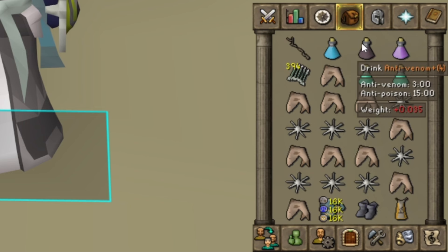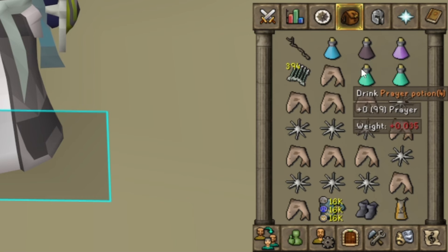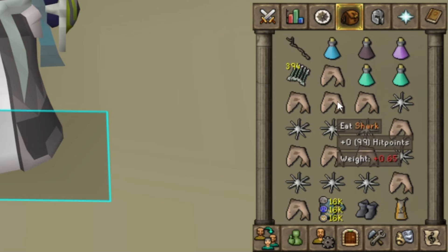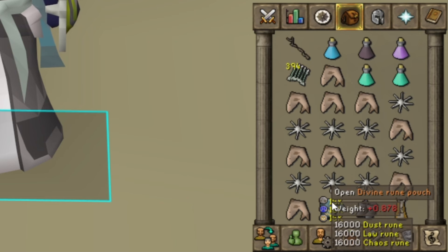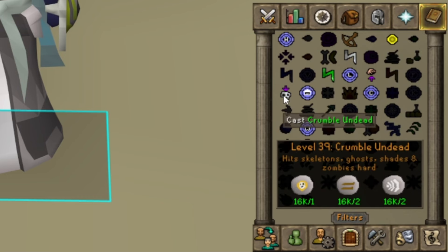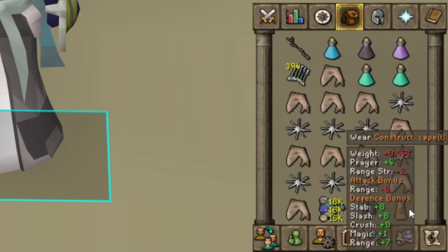Other than that we have the bolt switch, a ranging potion, an anti-venom plus, an extended super antifire potion, and a couple of prayer potions. Depending on how long you last you may want an extra prayer potion and a little less food. I have some karambwans and sharks so I can double eat. The rune pouch has dust runes and chaos runes for casting crumble undead, and we have Fremennik sea boots to get there and the construction cape to get back to the house to bank.